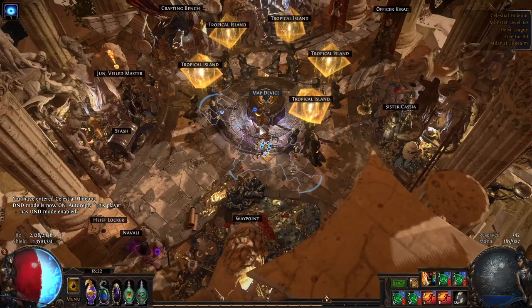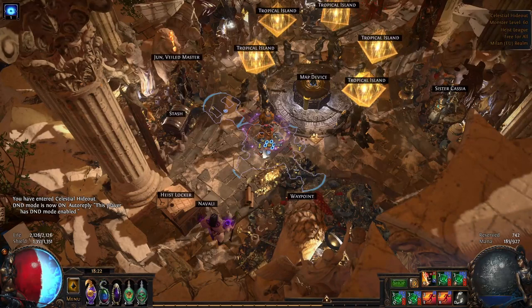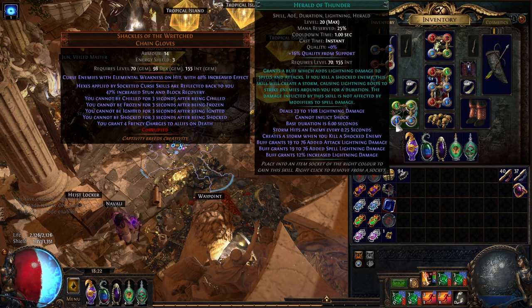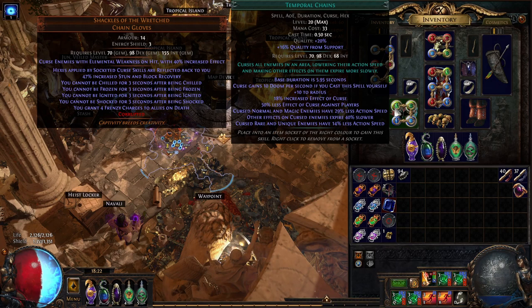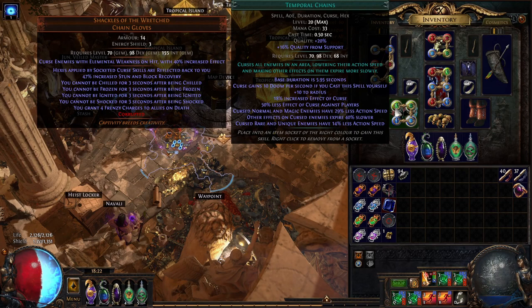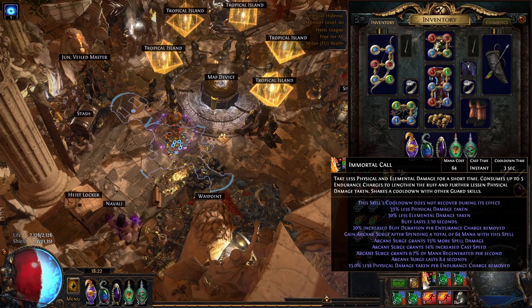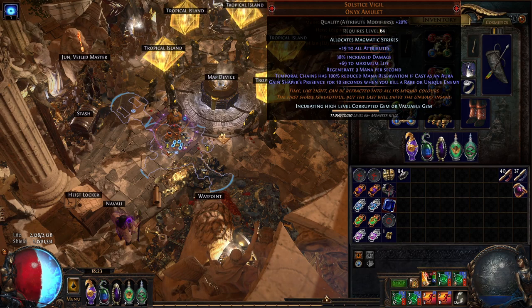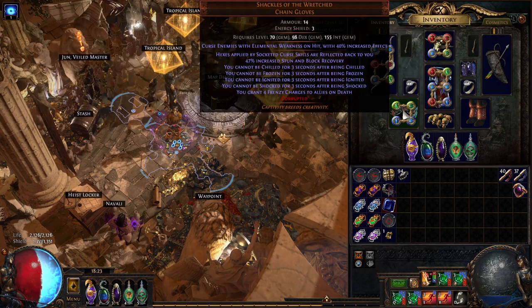The build itself is based on the headhunter and on cursing yourself with temporal chains. We have temporal chains on the Shackles of the Wretched gloves, which say hexes applied by socketed curse skills are reflected back to you. Herald of Thunder with Hextouch support and temporal chains applies it around us, and whenever it hits it also applies temporal chains to us. Everything on us — flasks, BV, immortal call, arcane surge — is slowed. We also have Solstice Vigil to stack with that.